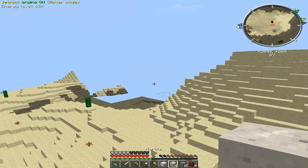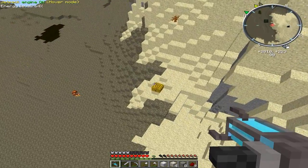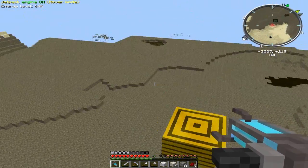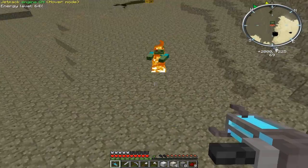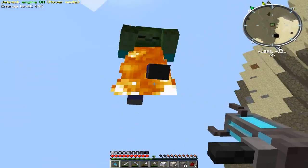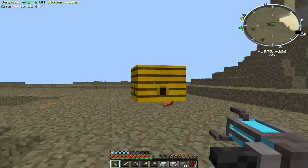What else do we got? My jetpack is running low — I should probably charge it soon. Here's a beehive. Let's throw a beehive at a zombie. I completely missed that. Let's try it again. Oh, I died.